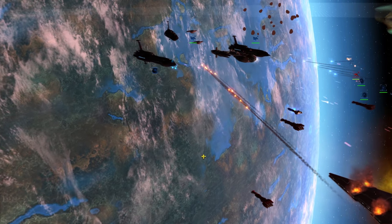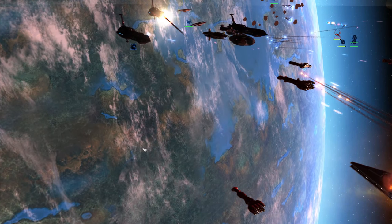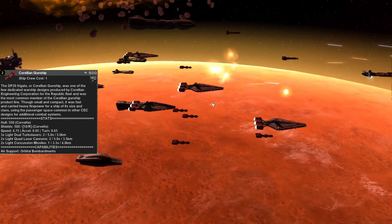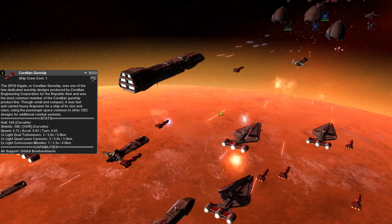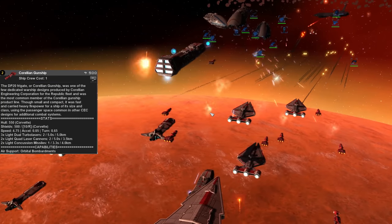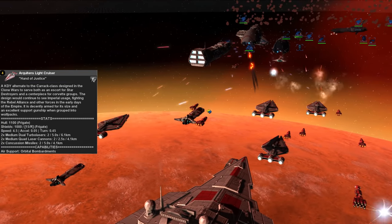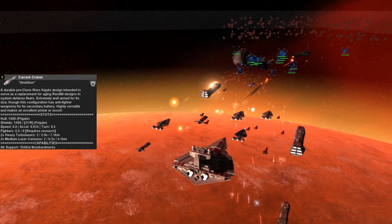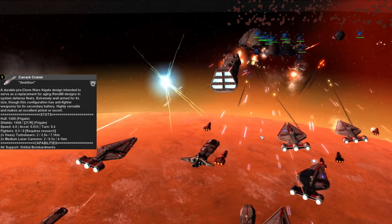The AI does tend to build to counter what you have, so you also don't want to over-index in any specific fleet makeup. Next we have a trio of offensive frigates and corvettes: the Carrick, Arquitens, and DP20 gunship. The DP20 is the smallest and acts as an anti-ship corvette with a mix of missiles, light lasers, and turbolasers — in numbers they can quickly rip through enemy ships. The Arquitens has a nice mix of medium weaponry and missiles, making it a solid and versatile choice. The Carrick is more specialized towards heavier turbolasers. Give a few of these a try, especially with some fleet tenders, and you shouldn't be disappointed.